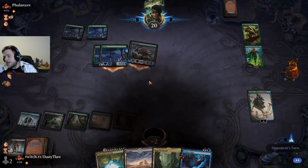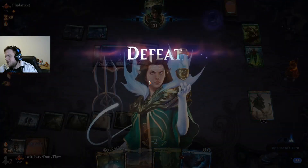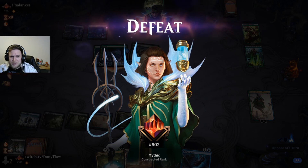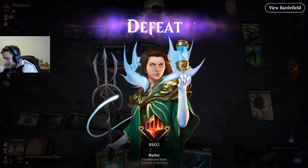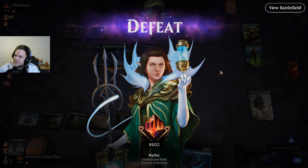Well, interesting game. Could have done something different — I don't think so. Maybe I could have mulliganed. I think it's correct to take the Questing Beast there. I still think it's correct. This is Mono Green — they won. This is a harder matchup for sure. But it was a good game. So let's do one more.